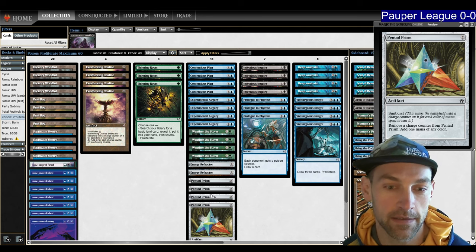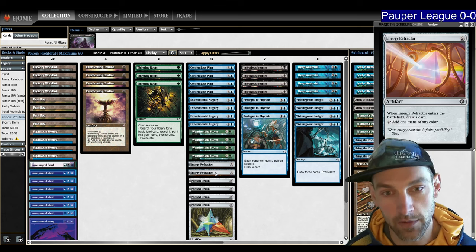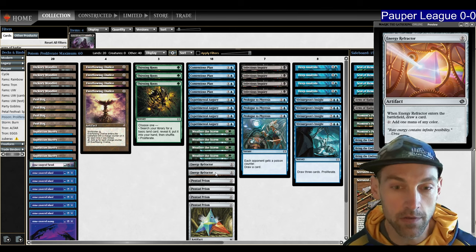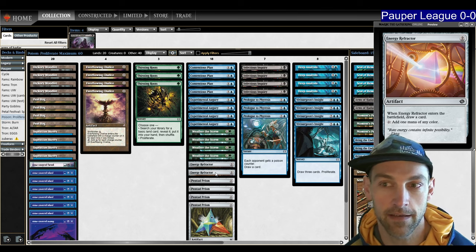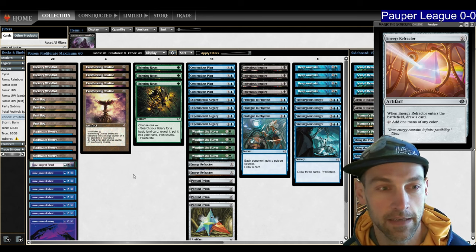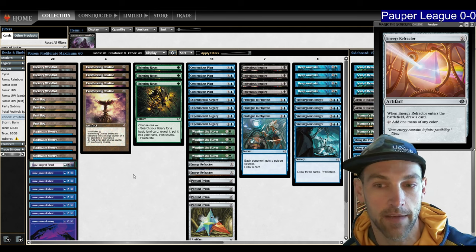One of the main changes I made recently was adding Energy Refractor. I feel like this is really a blue deck splashing green and black — blue and green, with a little bit of black. This makes it a lot easier to get actual blue mana. I'm sticking with 20 lands because I feel that's the best number for good openers.